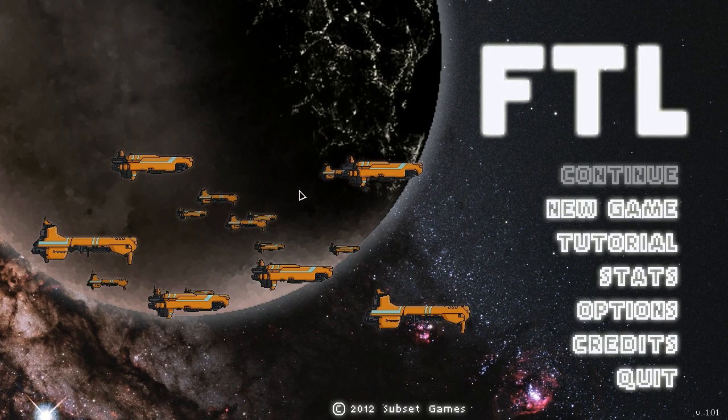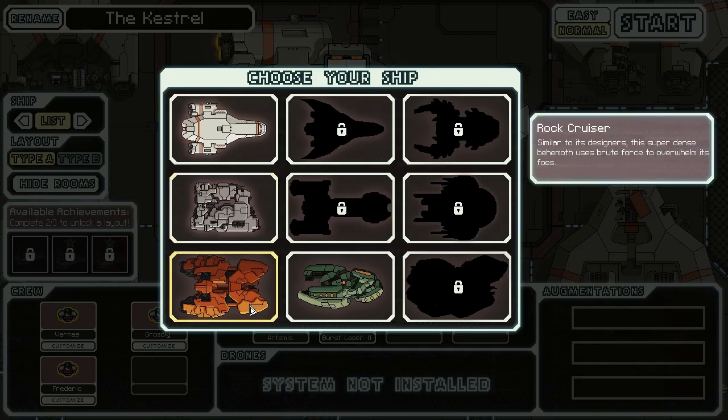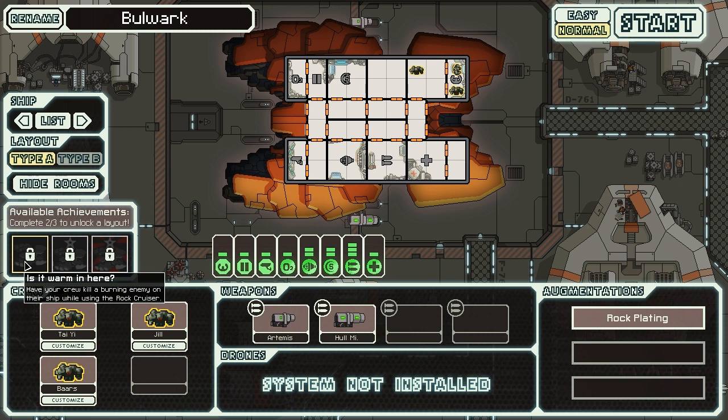Hello everybody, I am Alpaca Patrol and this is FTL Fast and Light. We're back with some more FTL, and today I'm thinking we might want to try the Rock Cruiser because we might be able to unlock the next — or the other layout, the alternate layout Type B.